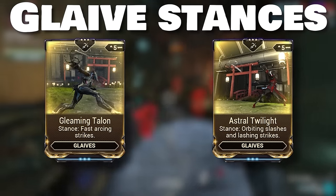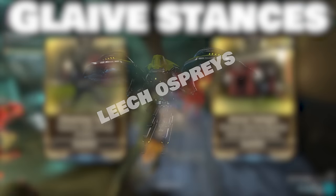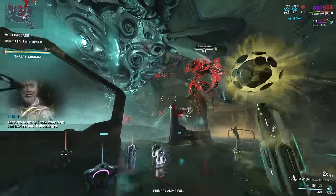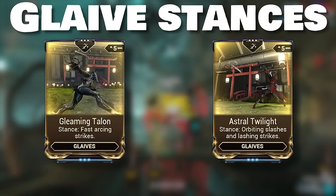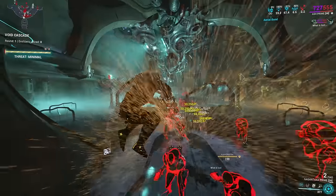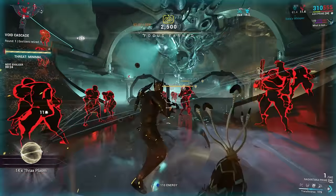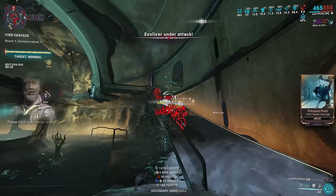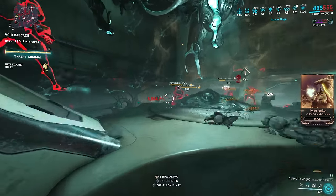Now let's talk about Glaive stances. They are extremely tedious to get — you can get Gleaming Talon from Leech Ospreys at a very low chance, and Astral Twilight from Arena in Sedna, which is a bit easier. If you don't feel like farming them, just buy them with Platinum. There is always a debate between Glaive users on which stance to use: Gleaming or Astral. In my personal experience, it doesn't really make that much of a difference, especially with the Glaive Prime, since you're going to be mainly throwing it anyway. The stances generally affect the normal melee attacks more than the throwing attacks.